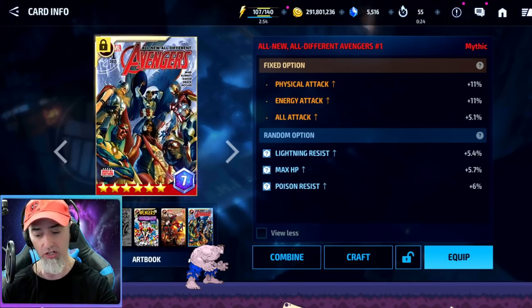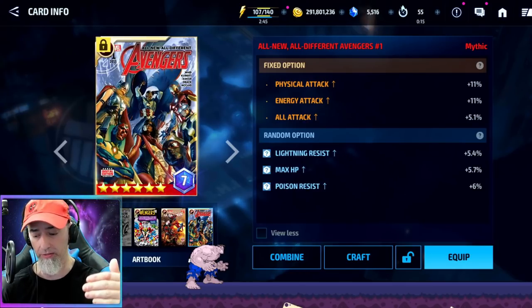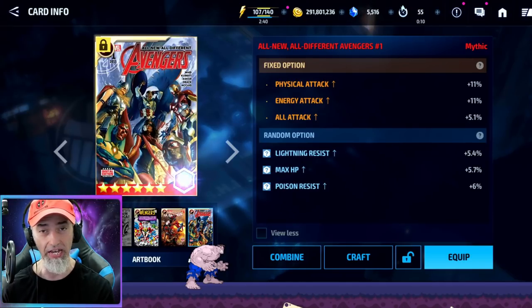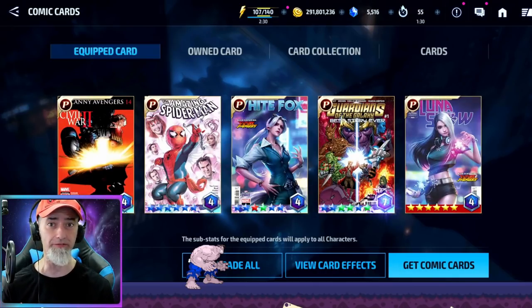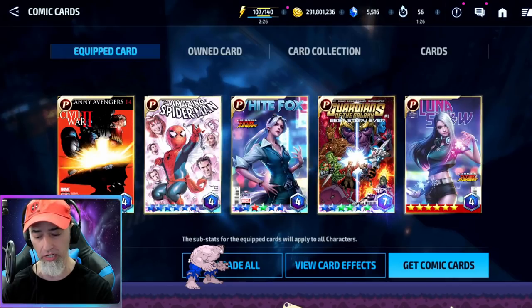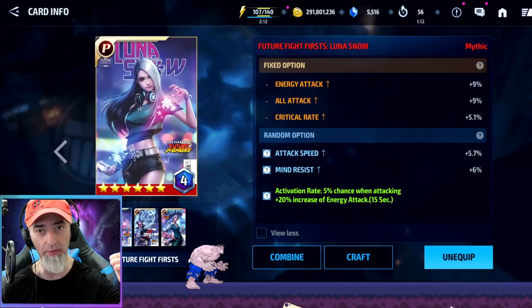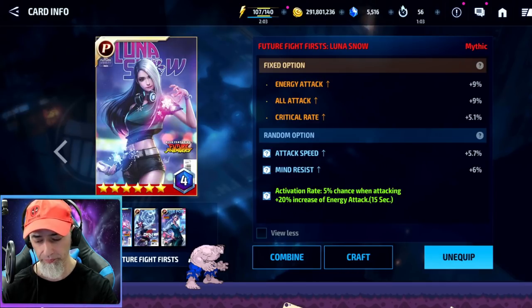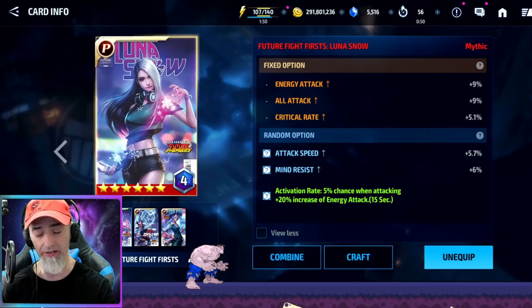So if you have 9% physical attack and energy attack on a card, you'll have 9% extra of whatever stat after you craft. My plan — and it's going to be different for everybody because we're all at different stages — is to craft the Luna card, which hasn't been crafted at all. I need to be working on that one, and it has no ignore defense on it currently. Ignore defense and cooldown are stats you want to maintain throughout crafting, and you want to be gaining all attack, energy attack, and physical attack as much as possible. A little dodge doesn't hurt, and crit damage and crit rate are good too.